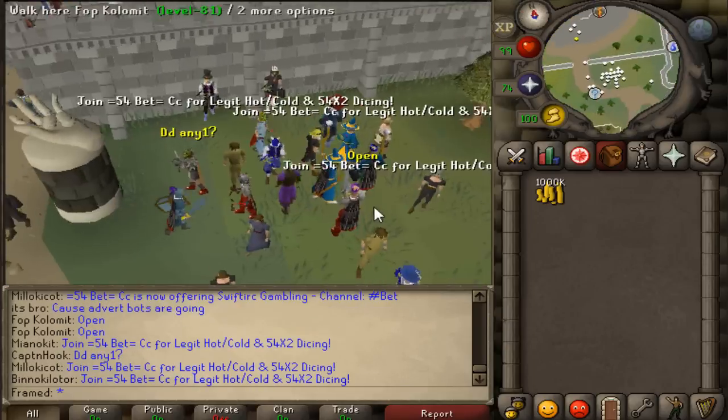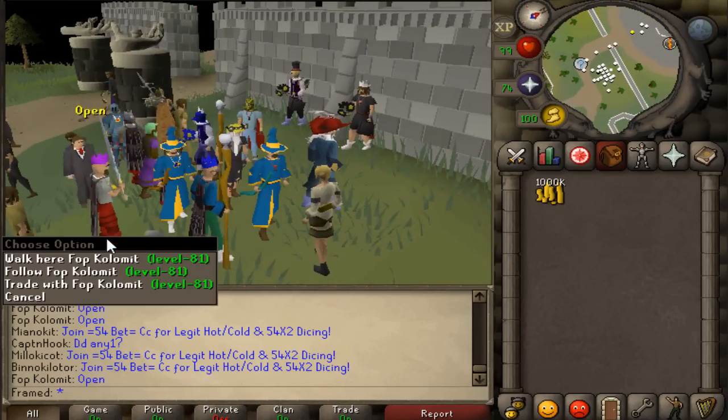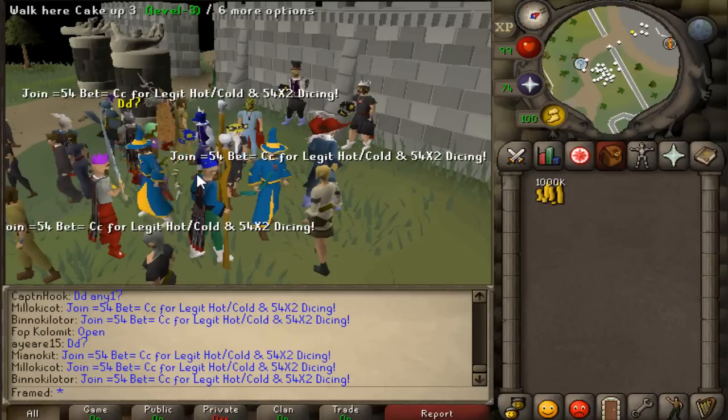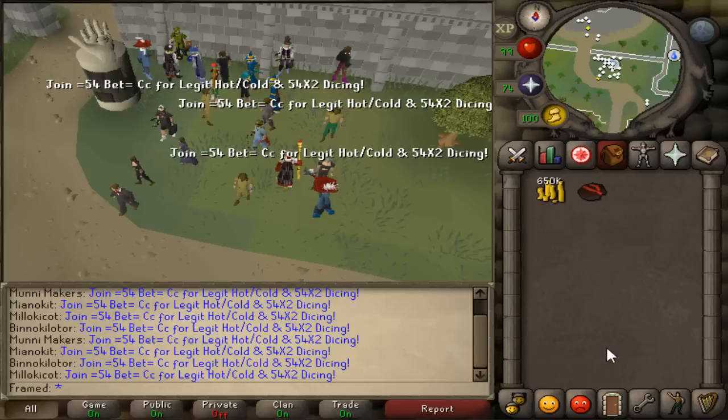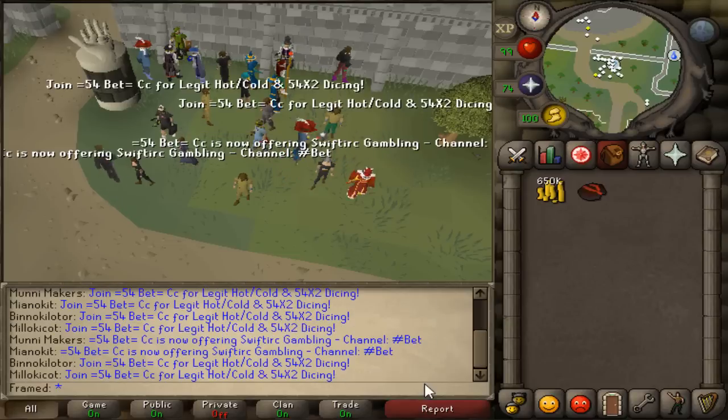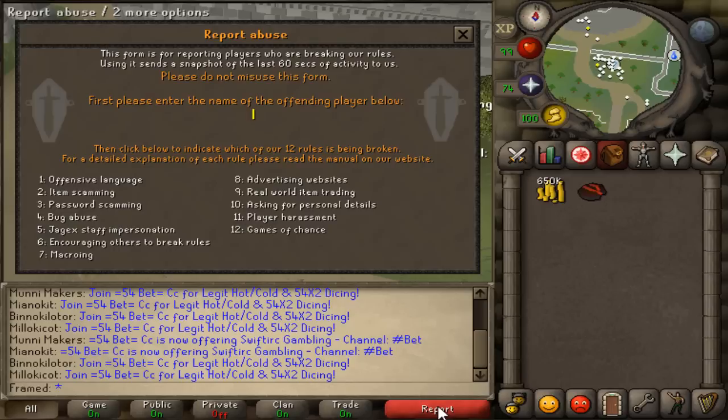Look at this guy — he doesn't even have five mil to his name and he's trying to host. These guys are just scammers. Do not trust them. If you see them, just report them for games of chance and ignore them, because it is an in-game rule that you cannot break, and they are breaking it.